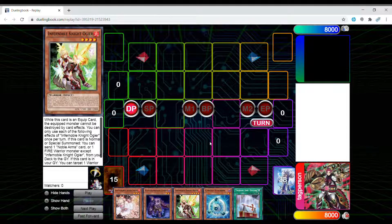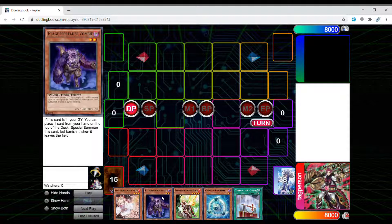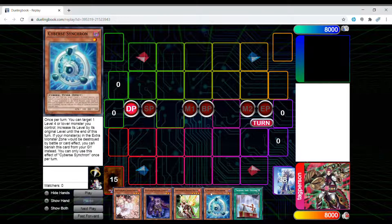The reason I like this build is because I always seem to draw my bricks. The two new bricks I added to my deck are Plaguespreader Zombie and Cyber Synchron. Plaguespreader Zombie is going to be used in every single deck from now on that uses Needlefiber — it's the new target. And Cyber Synchron is specifically for this combo that I'm going to show you guys.